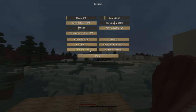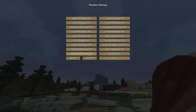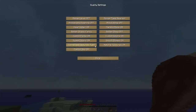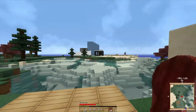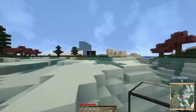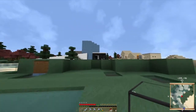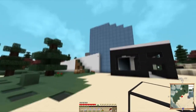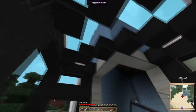Yeah, that's not what I want. Let me turn off connected textures — alright. Let's go take a peek. I'm not feeling the roof there. I think because it's the same height as that — I kind of want this lower than the top of that one. Still not feeling it.